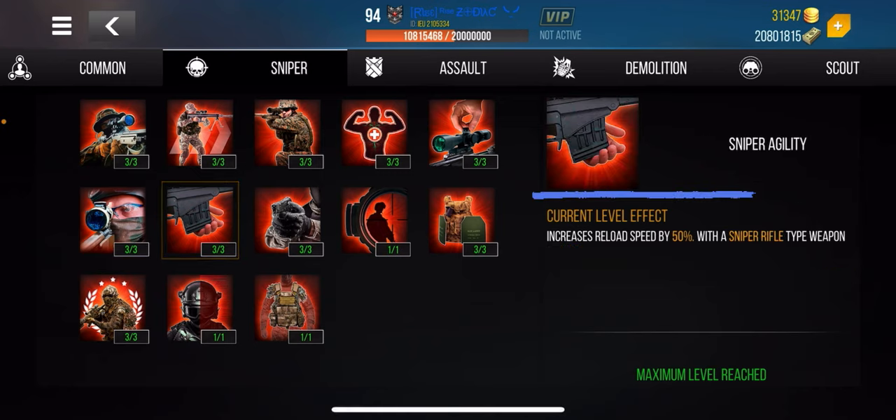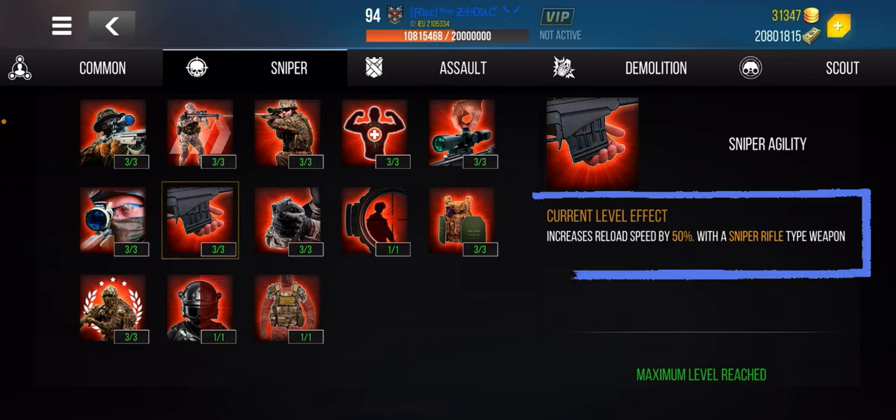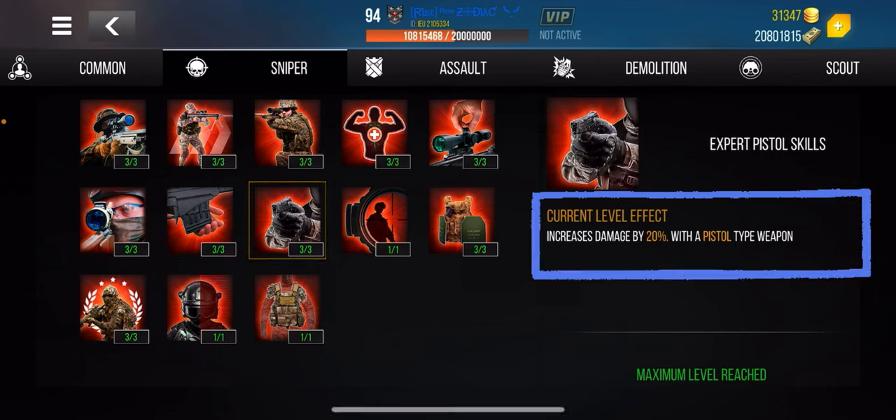This skill increases reload speed by 50 percent. If you're a sniper rifle user, I recommend combining it with the combat gloves, which increase reload speed by 30 percent — now you're at 80 percent reload speed. Add a helmet that increases reload speed by 10 percent and you're at 90 percent reload speed. That's huge and very important.